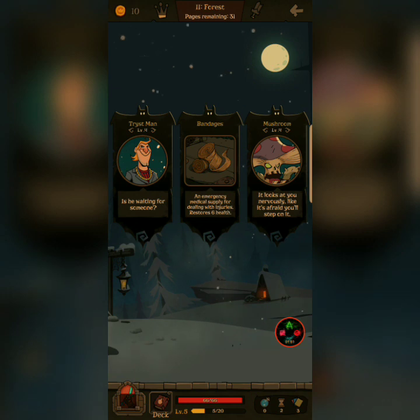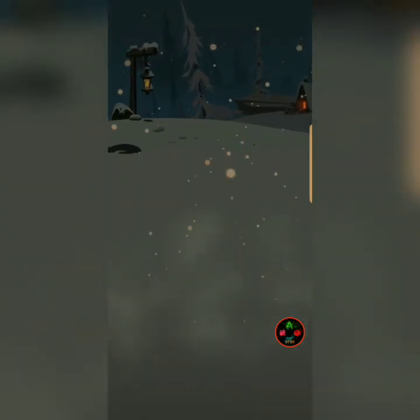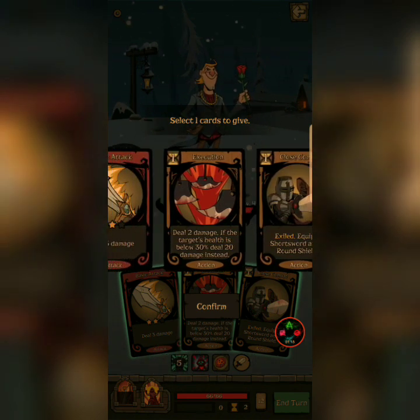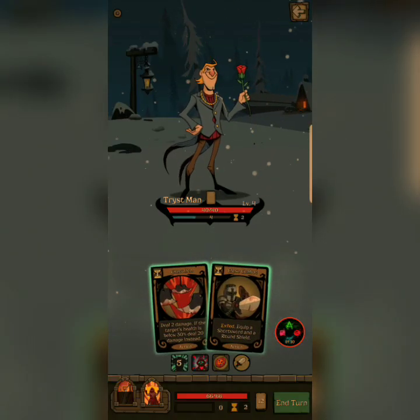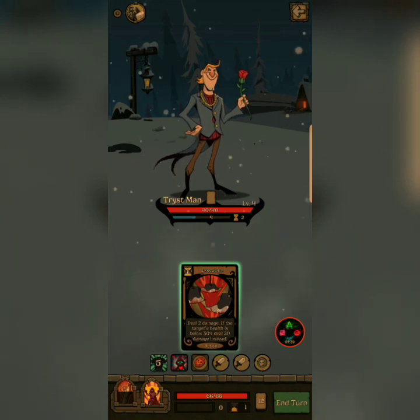Let's try the Trusty Man. I'm going to deal with this one. Oh, that's your human card. Well, that didn't work the way I wanted it to.